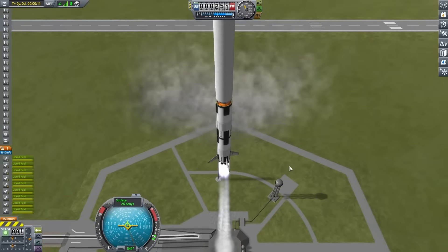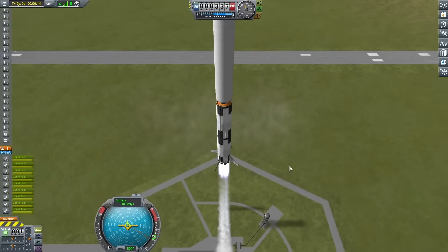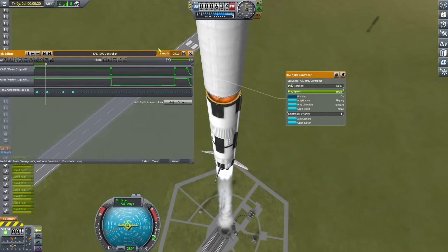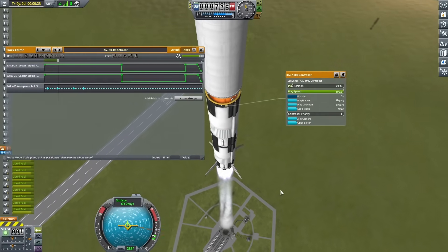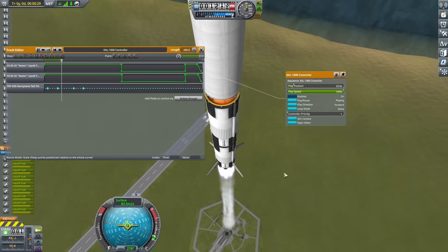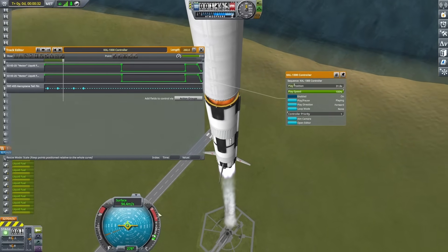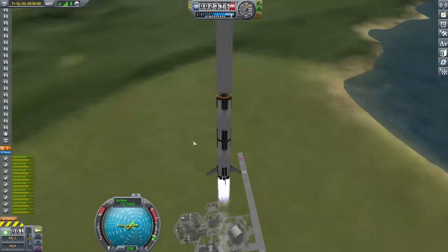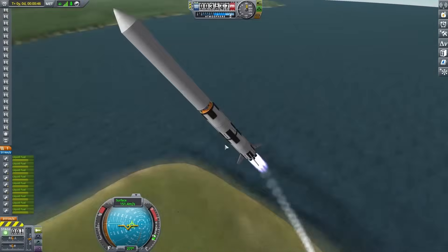Once I started it up, once those pieces deploy it starts to spin the rocket around, and once they stop deploying the rocket also stops spinning. This wasn't exactly what I was going for — I wanted the rocket to tip over to the side — but at least as an idea it did seem to work to move the rocket. Trying it out in a different flight with a reconfigured setup, I could see myself slowly tipping over to the left.